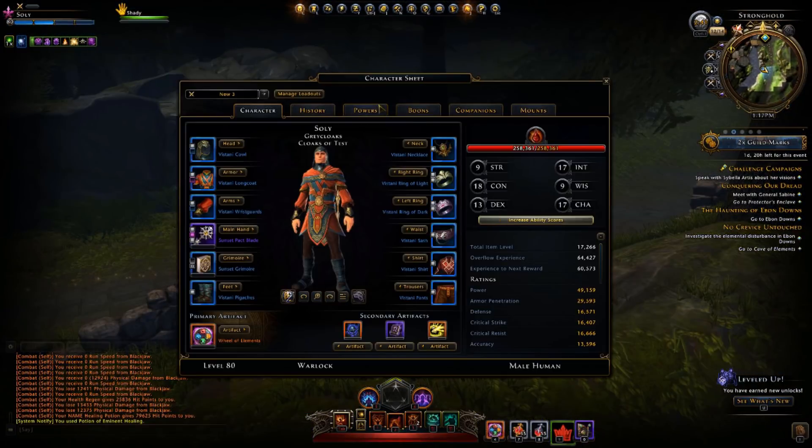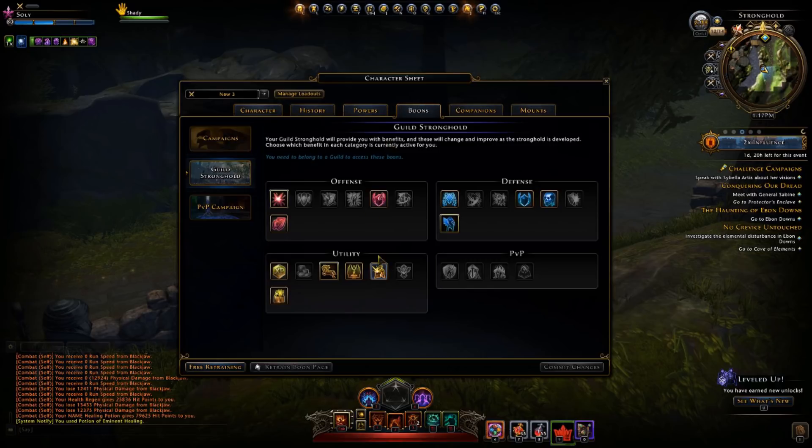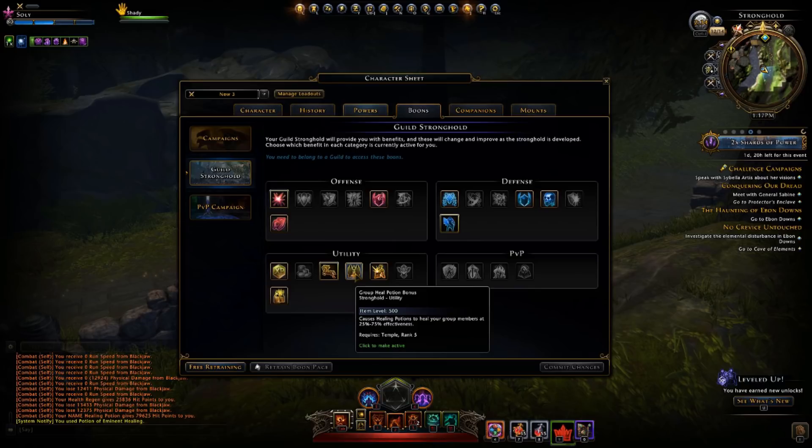Because we have a guild boon. If you own the temple, you have this utility boon. It causes healing potions to heal your group members at 25 to 75% effectiveness — 75% effectiveness at a max rank temple. So not only can you drink infinite potions as long as you have damage, you can also heal all your allies at the same time. So you have healing barbarians, healing TRs.